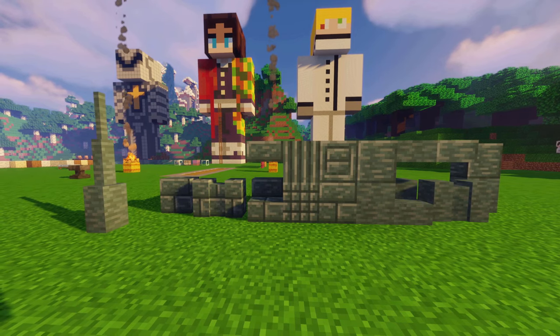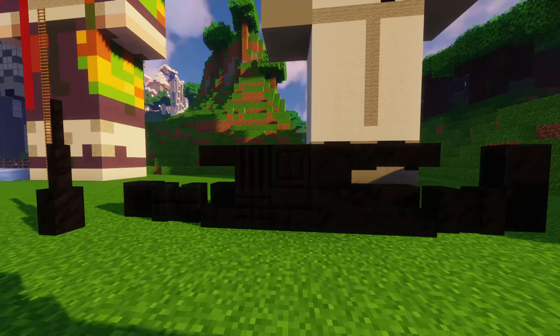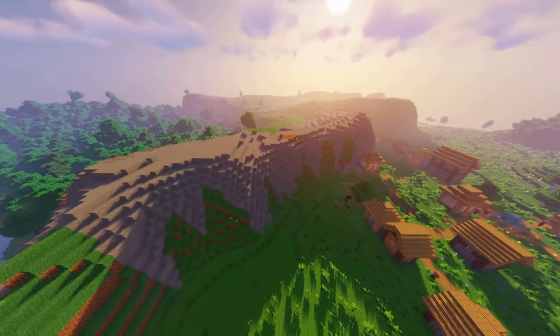New stone types: slate, limestone, marble, jasper, and basalted — which got renamed in 1.16 to void stone. Realistic world type: a new world selection with rolling hills and tall mountains.